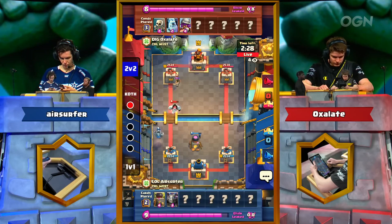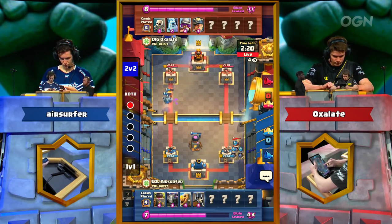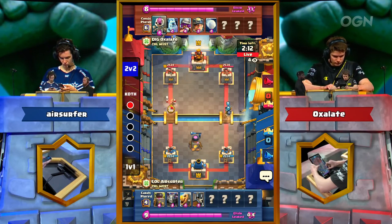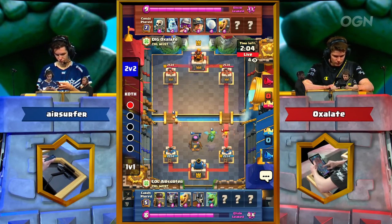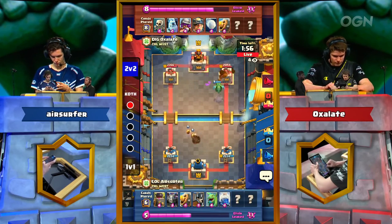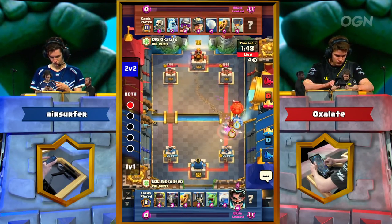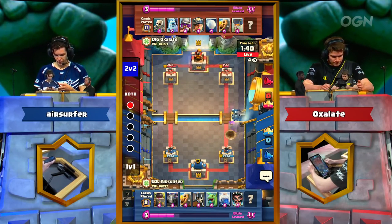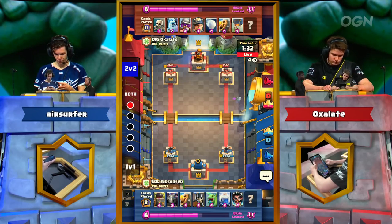Air Surfer playing low and fast thus far — looks to be Miner Musky Loon most likely. Mega Minion demanding a Snowball out of Oxlade. If this is RG Furnace from Air Surfer, this is one of the most debated matchups in the community for a long time — centered around who has the advantage between the Miner Loon Inferno Tower deck and the RG Furnace deck. The Minor comes in to catch any unit that would pick up the balloon — very nice play by Air Surfer. If he'd gone all in with that Lightning, Oxlade would most likely have sent in a balloon, and he had all the answers, taking no damage.